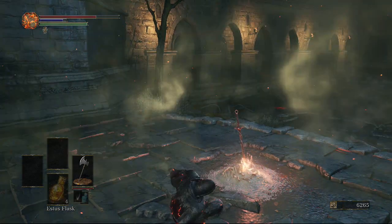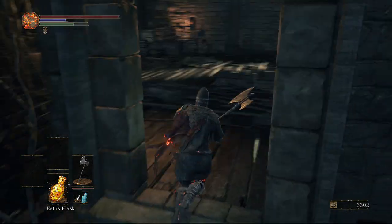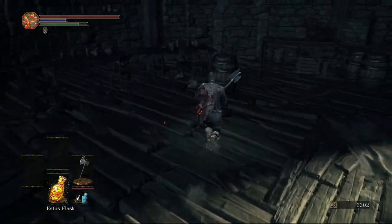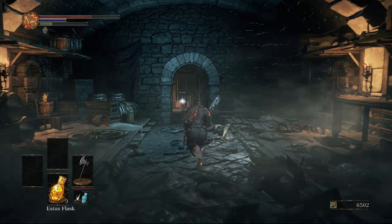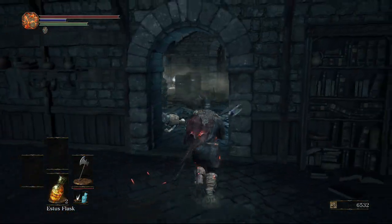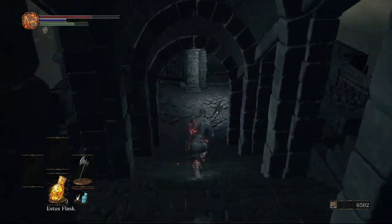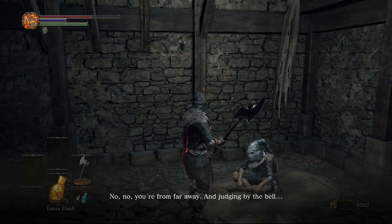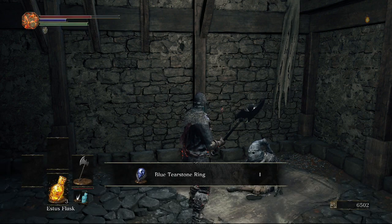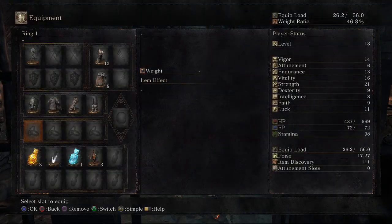Before ending the video, we're going to head back to the second bonfire, drop down to the room below, and this time drop down twice. Down here there are two doors - one is locked until later in the game, but one we can go through now and we get the Mail Breaker straight ahead. There are also some throwing knives behind in the corner. Going down to the right, we can use the Cell Key to open this door - inside is an NPC merchant who will go back to Firelink Shrine, and he will also give us the Blue Tearstone Ring. And that's it for the High Wall of Lothric - hopefully you enjoyed it! If I missed anything let me know in the comments, and if this was helpful please like and subscribe.